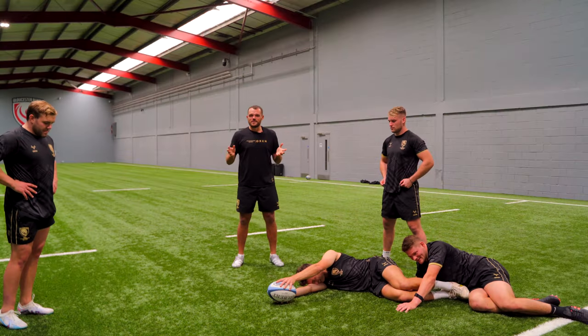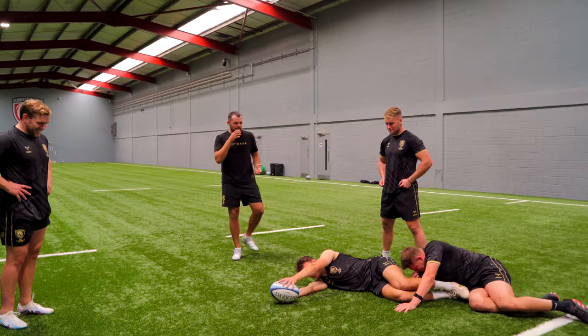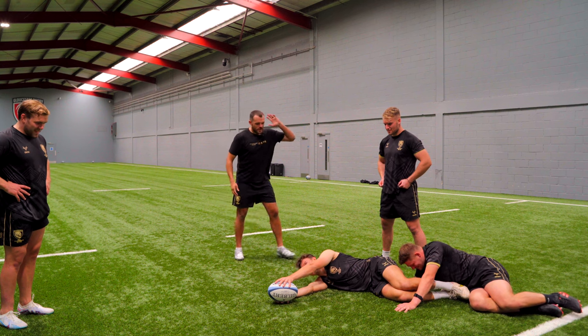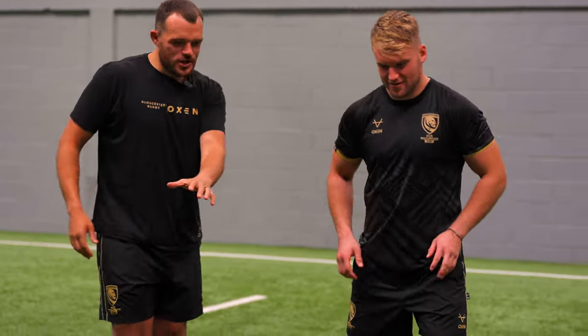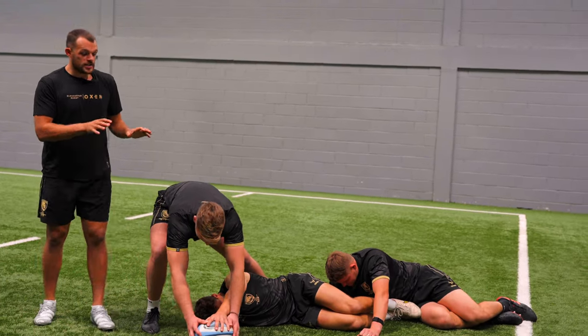A ruck is when one player from either team makes contact after a tackle situation. So as we can see, we've got a tackle area here. We've got Freddie Clark tackling Lloyd. And then we've got Clem on Freddie's team — so if Clem decides to try and take the ball, this is classed as not a ruck, because there's not a player from the opposite team.